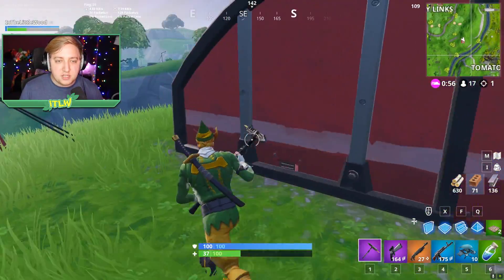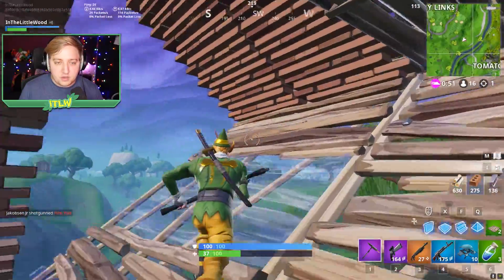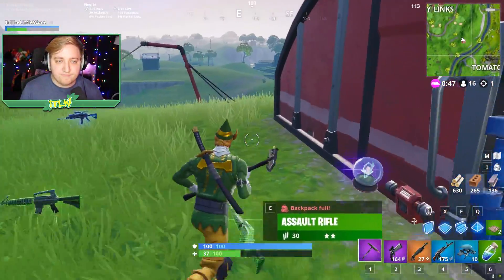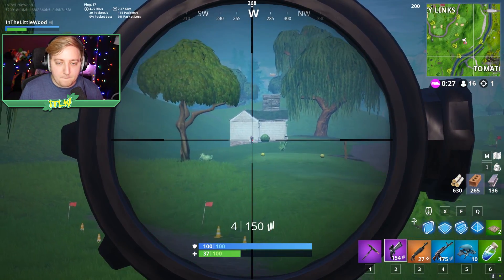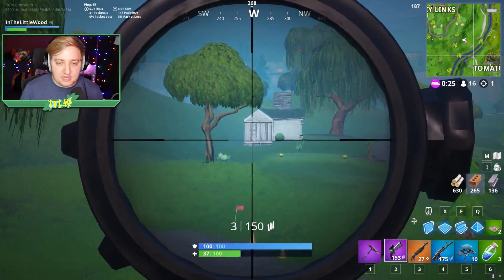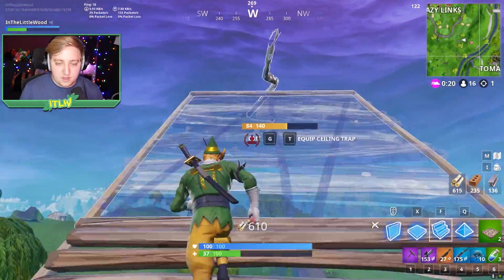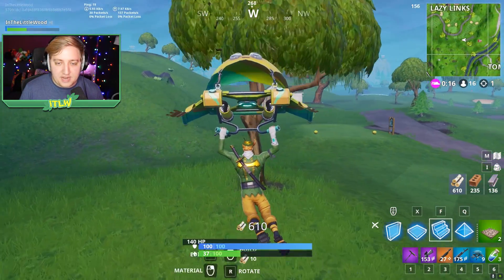I've got bandages and the grapple hook. I've got my glider redeploy. Got a player nearby — they're chopping my box down. Used the glider redeploy to escape, and redeployed out. The glider redeploy is still quite slow, similarly to how it used to be. I wouldn't mind a little bit more speed on it, because it was a really nice method of pushing fights.